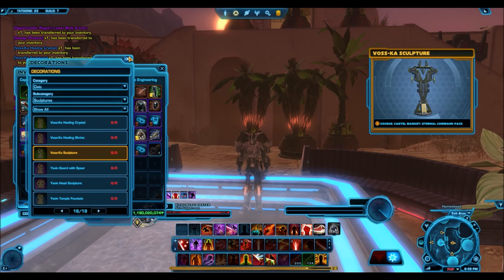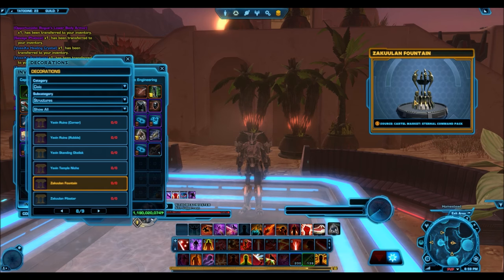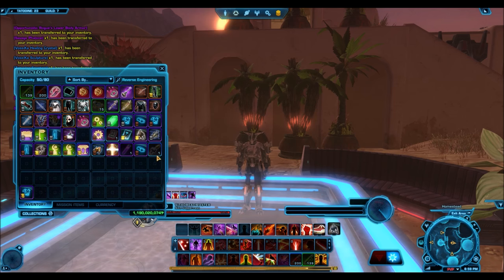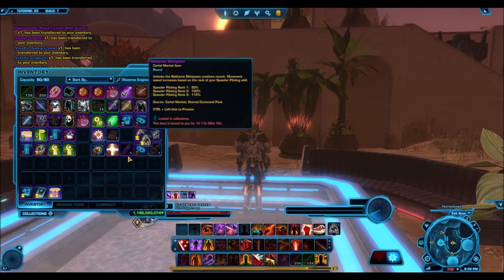That could be a bronze mount for all I care — it is not gold worthy. But I'm really lucky that I got both of the beast mounts; those are the really nice ones. I see the Nathema Sith Spawn being a very, very popular mount. I personally thought 100% it was going to be the Wrathful Rancor, but it was not. Alright, so let's go on to the next cartel pack opening.